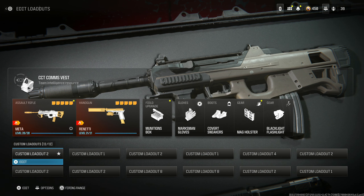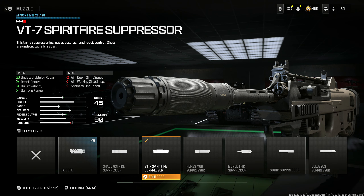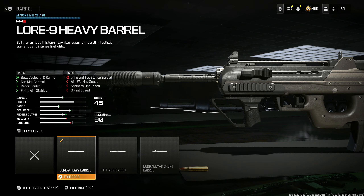We're going to start out with the BP-50. I'm going to give you guys new guns first because I think they're very important. Start out with the VT-7 Spear Fire Suppressor. It helps with being undetectable by the radar, recoil control, bullet velocity, and damage range at the cost of aim down sight speed, aim walking steadiness, and sprint to fire speed. That's honestly not a big deal.